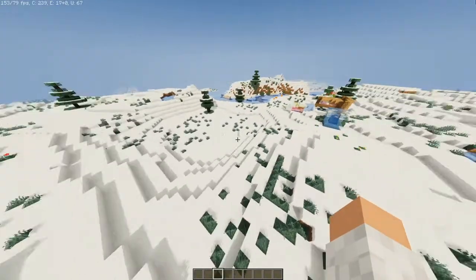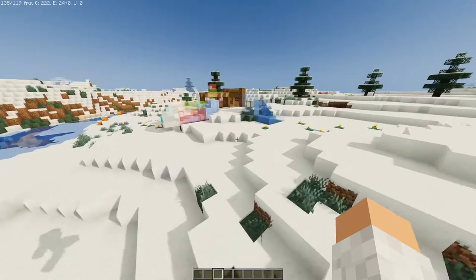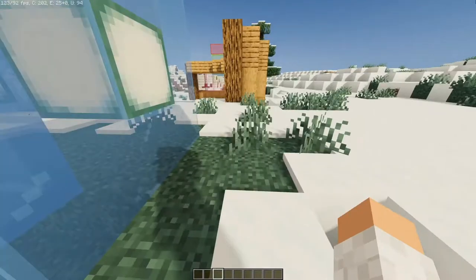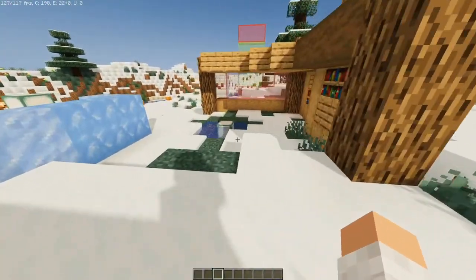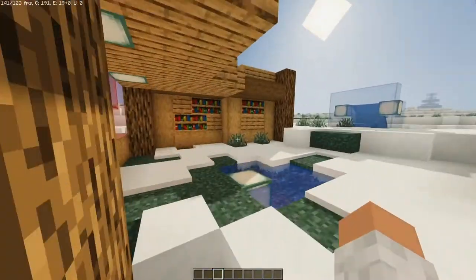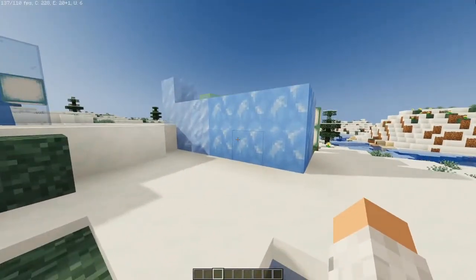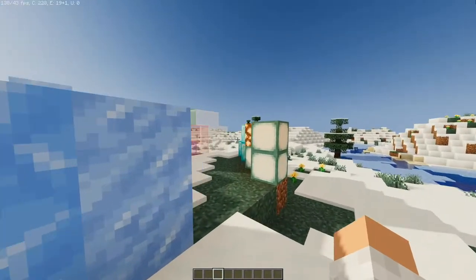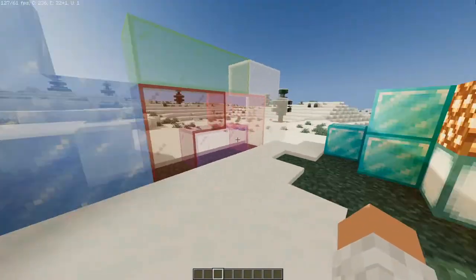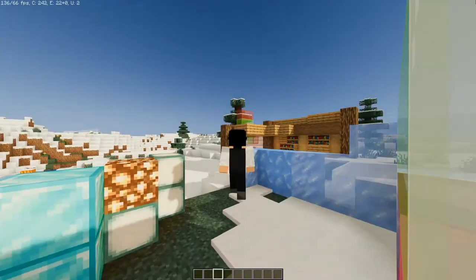At the number four spot we have Chalk Pick Better Default. This pack is pretty good — it's not as fancy as the number five spot, but it still does the job if you just want a simple shader to make your world look nice. There is no colored glass, but still the glass does look very nice with connected textures. Everything still looks beautiful and we are getting over 100 frames. This is just a simple shader that basically just improves the look of regular vanilla.